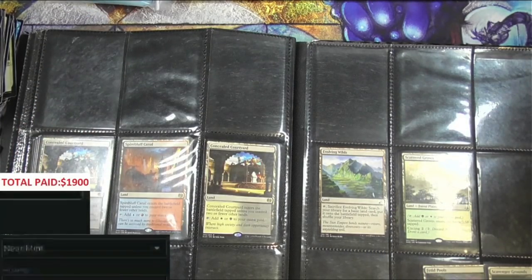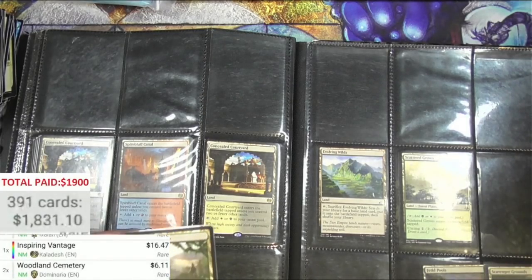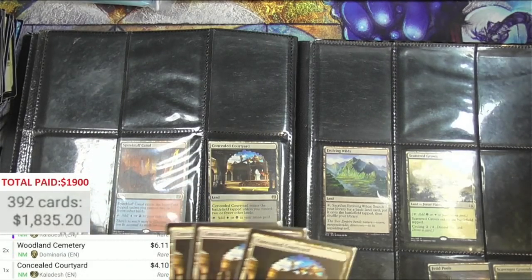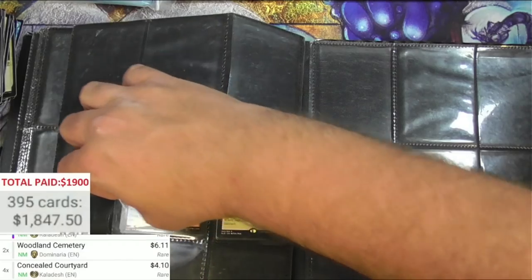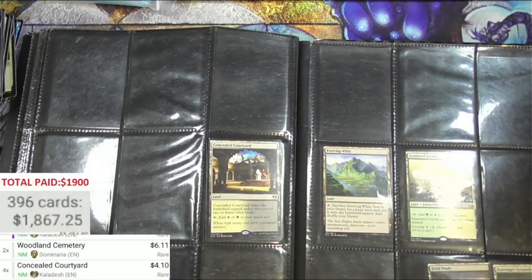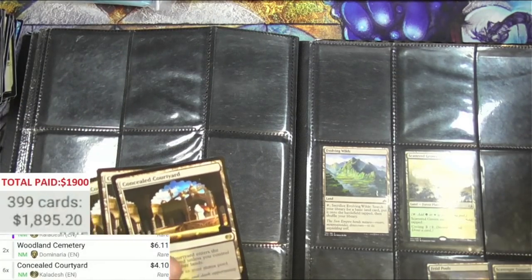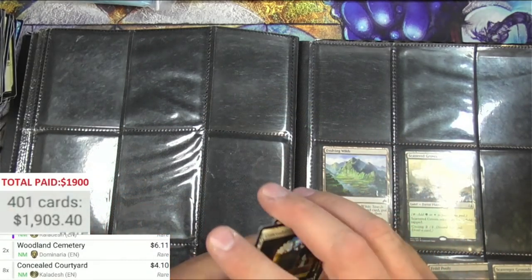Got Woodland Cemetery — a couple of those, they are not foils. Two Dominaria Woodland Cemeteries at six bucks each. Concealed Courtyard times four. And another Canal — actually two more Canals, very very nice, almost $20. More Concealed Courtyards. One, two, three, four Concealed Courtyards — that pushes us right over the edge to breaking even. This is amazing.